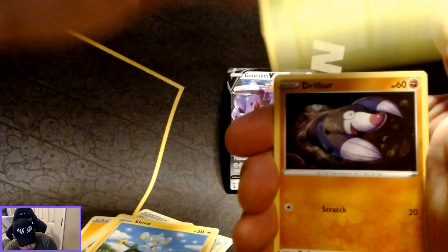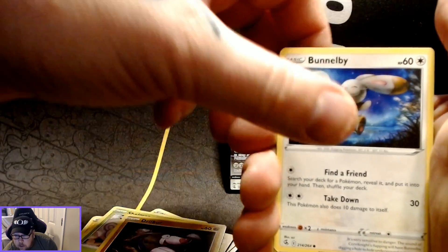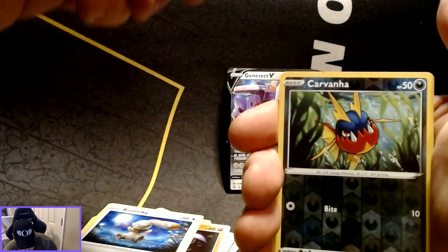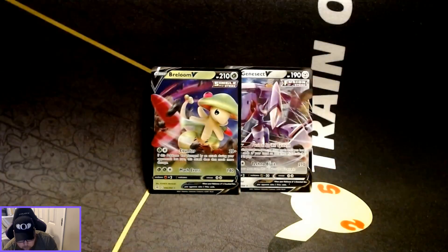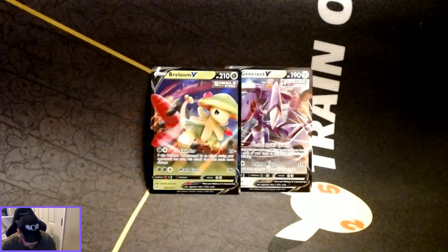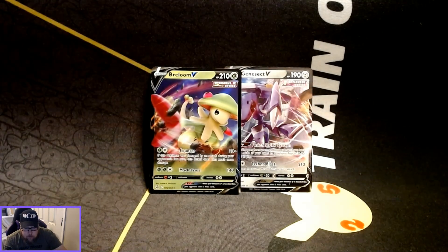I actually did pretty well on the ETVs that I opened up the other day, so I'd like to try and get some more of that going on this box. The reverse holo is the Carvanha and the rare card is a Breloom V. I don't think I've pulled any of those yet for the set. I might still have one more booster box to go after this, which I'll be opening on a later date.